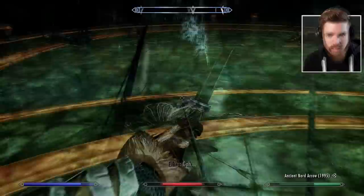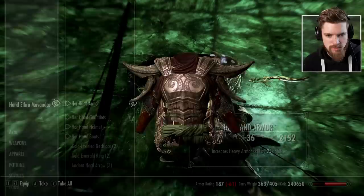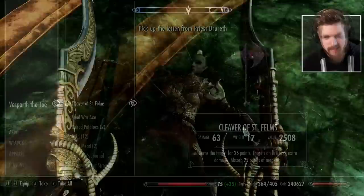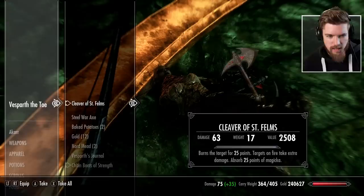What was going on in this room, I wonder? The last meeting of the Tribunal? Here we have the Her Hand Armor — increased heavy armor skill by 25 points. Look how awesome this armor set looks. Her Hand Gauntlet, Her Hand Helmet — block 40% more damage with your shield, increase your stamina by 70 points. Damn, that's good. And an Ebony Scimitar. This lady also had the Cleaver of St. Felms — burns the target for 25 points, targets on fire take extra fire damage, and absorbs 25 points of magic as well.